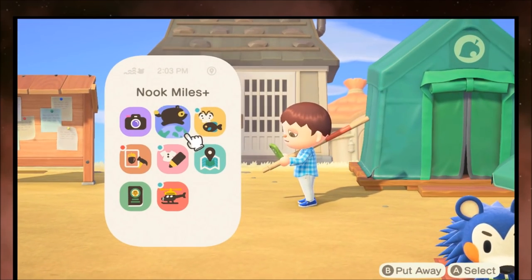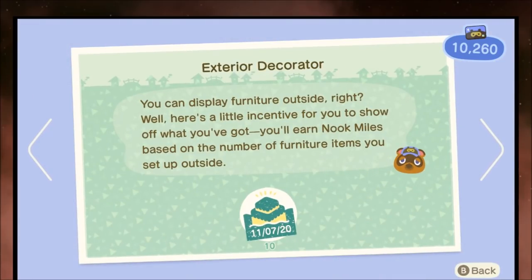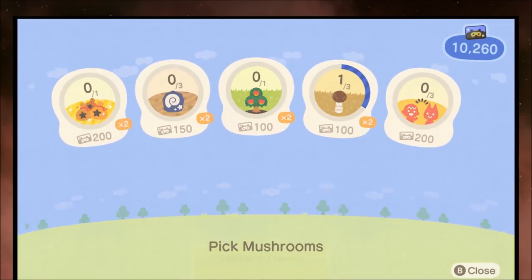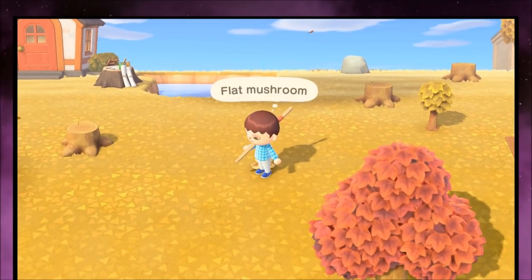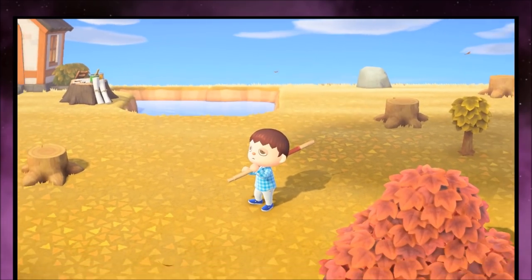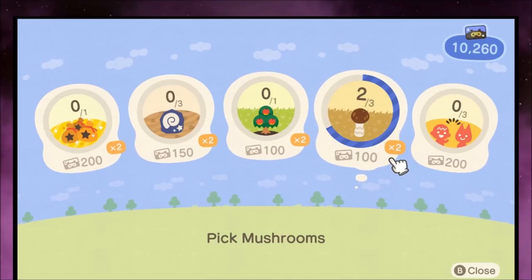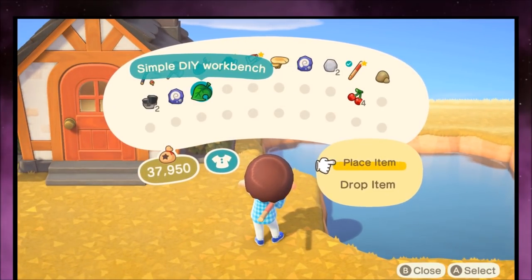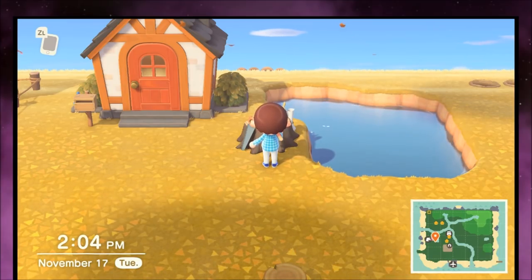There are some cheeky things you can do to optimize your Nook Miles. Some tasks require you to place or pick up items — like 'Exterior Decorator,' which gives you a couple hundred Nook Miles for placing 10 items outside. 'Picking Mushrooms' works the same way: if you have a mushroom in your inventory, you can drop it and pick it back up. That counts as progress toward the Nook Miles task, so it's effectively free Nook Miles. Same thing works with Exterior Decorator — pick up and place any furniture 10 times for the reward.